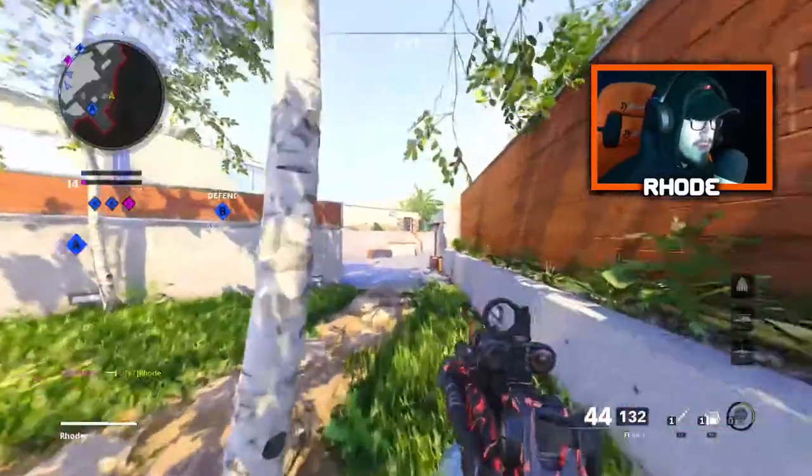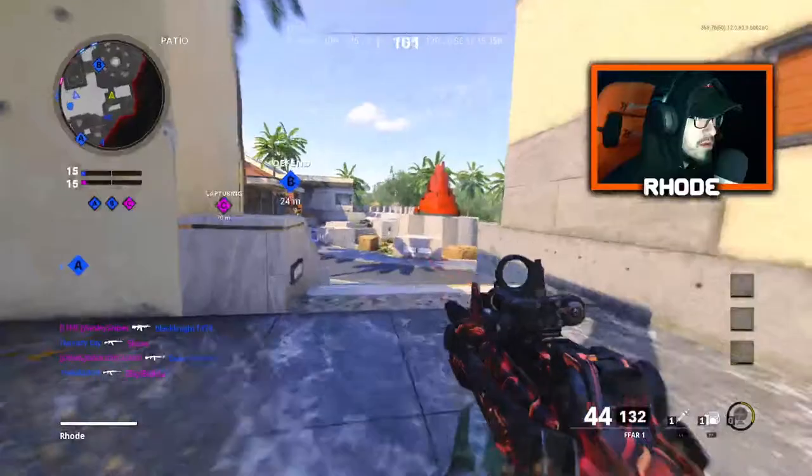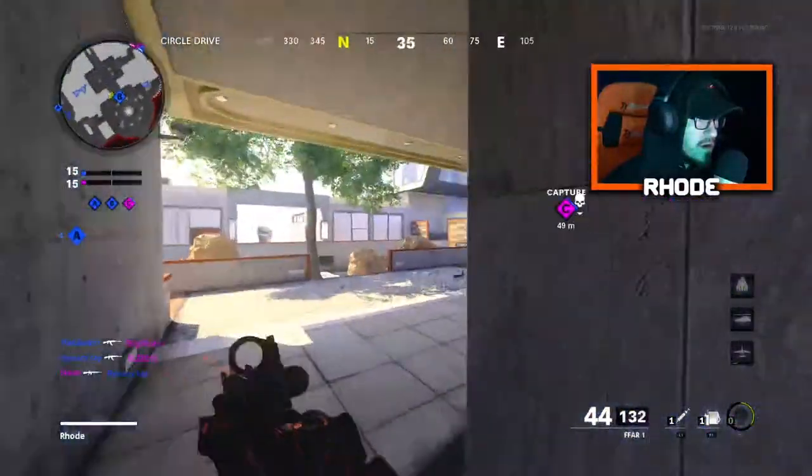Is that how you play this map? Why do I keep jumping? I need to push middle or something — they're all there.